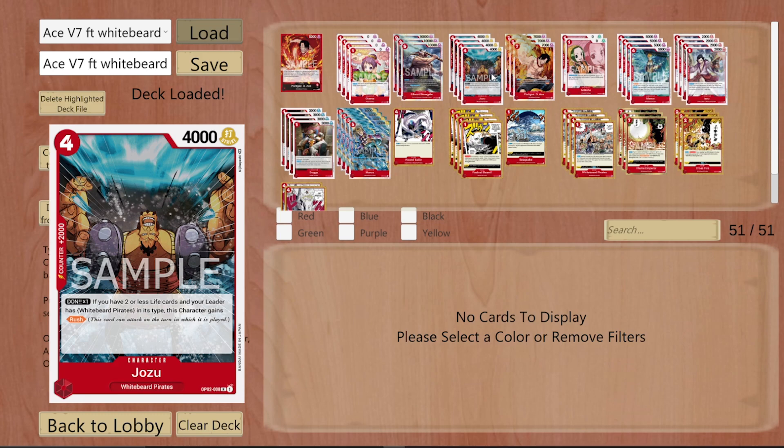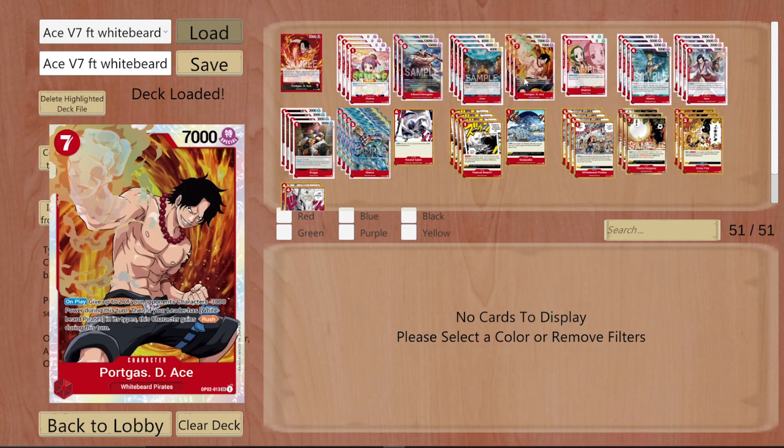I also have a build with Shanks. Jozu I'm playing at four — I cut down on Machino to place him in. The rush is something you want to see in certain situations. It's almost like your rush Zoro, but this one has 2k combo. Ace also rush — amazing for cleaning up boards and pushing for game, because Ace is a White Beard pirate. You get both of those double minus 3000, he can attack your leader, so you're cleaning up two cards.